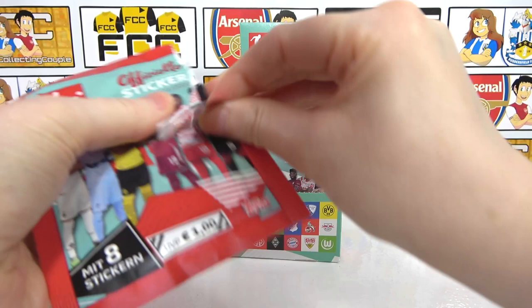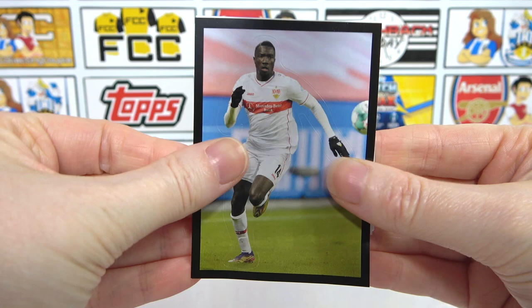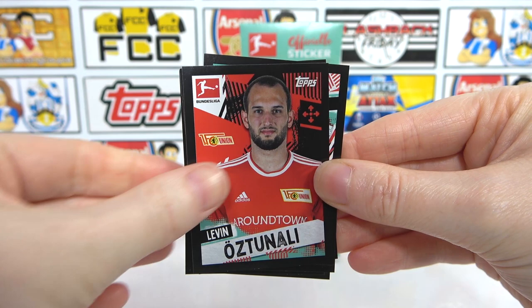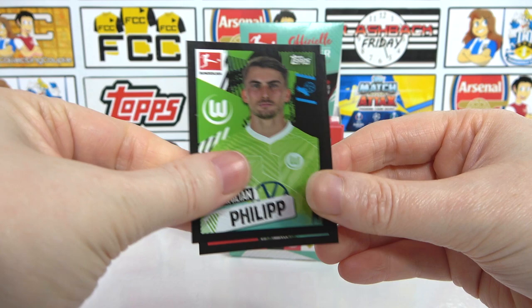Lots of crazy things going on in this collection. Those Kids Club cards are really cool. We have another shaped player sticker - a little big sticker, interesting. Then we have Ostunai, Nabri, Loen, Hennings, Tar, Philip. No shinies in this one.